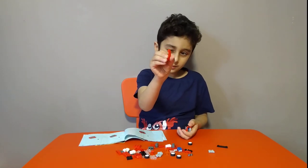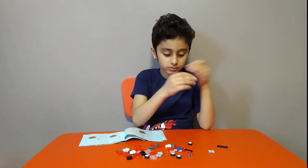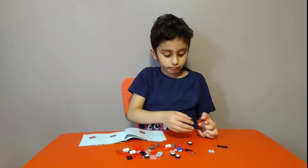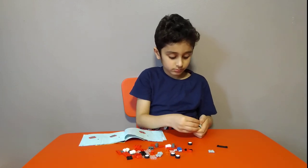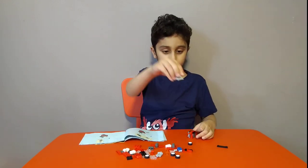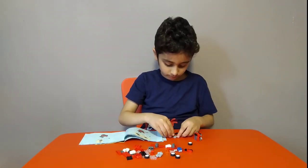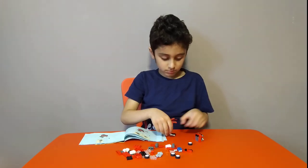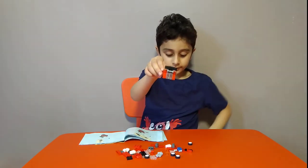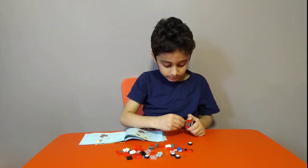Then get one of these bank pieces, which I used before in the police one that I made — that had a bank in it. Then get two of these. Put on like this, then get one of these pieces, then one of these, put it on. Put it on like this, then get one of these pieces and put it through.